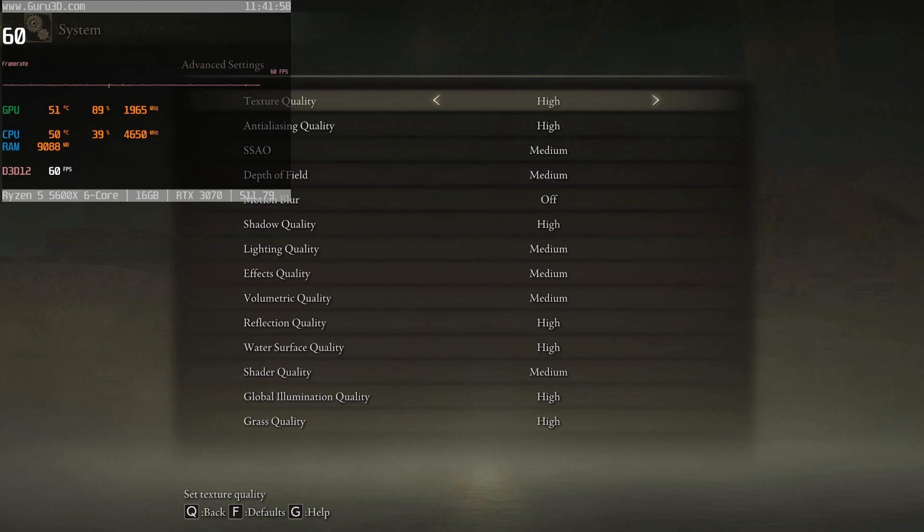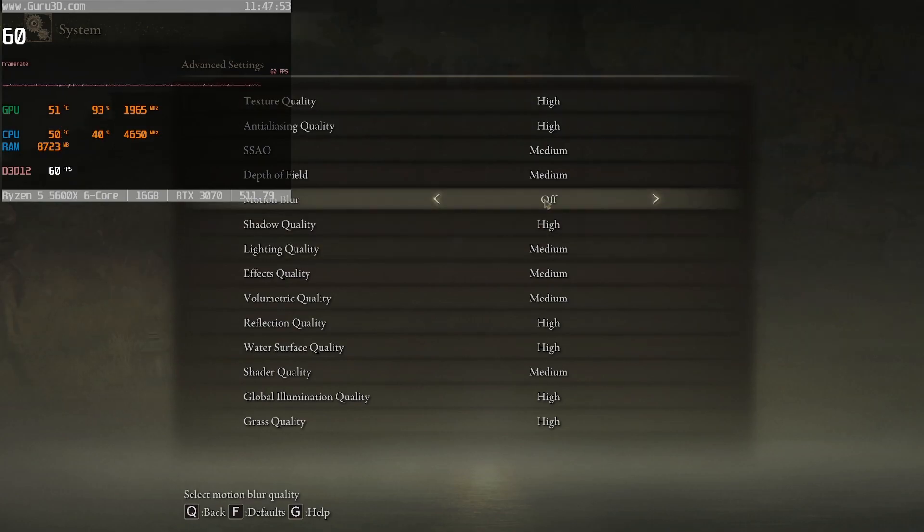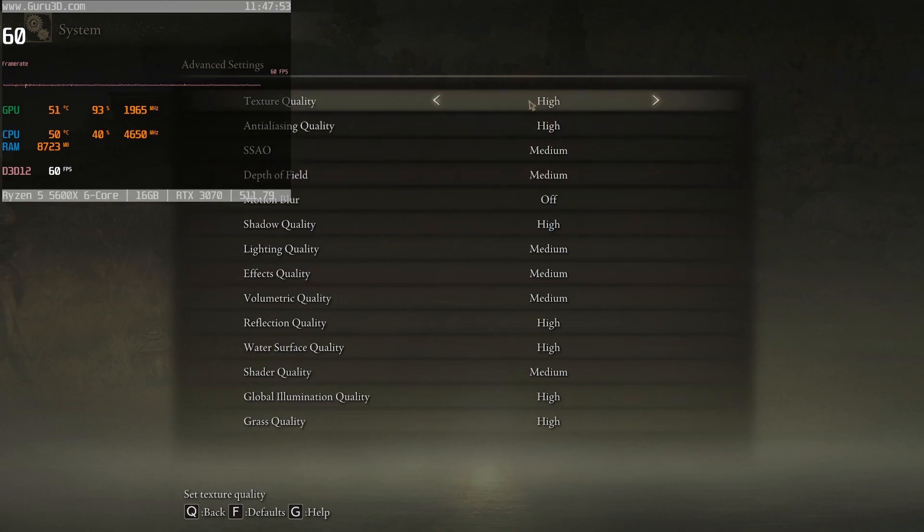Starting off with texture quality: set this to whatever matches your PC. Low-end PC, set it to low; medium PC, set it to medium; high-end PC, set it to high; and if you have the best PC possible, set it to maximum. High is really the sweet spot.